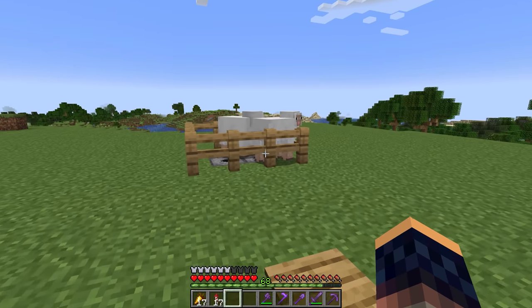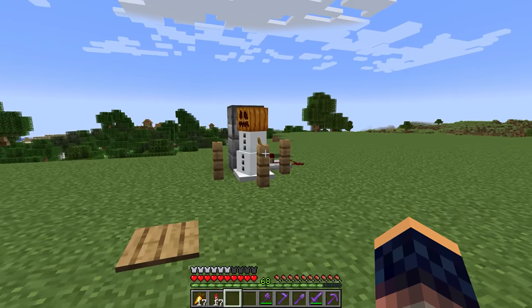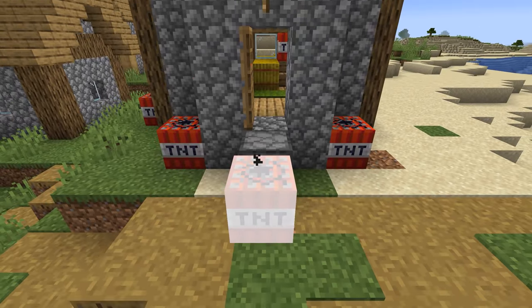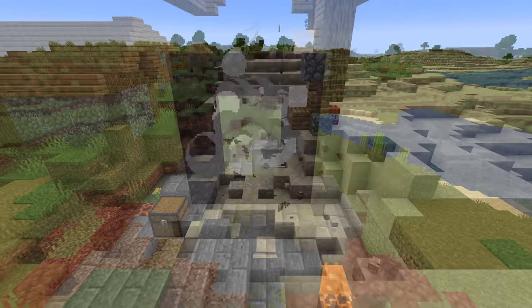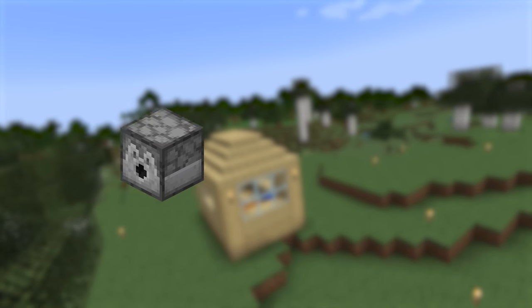It can even use shears to harvest wool from sheep and remove the pumpkin from a snow golem. Last but not least, you can use it to ignite TNT, nether portals, and anything that's in the way of it.